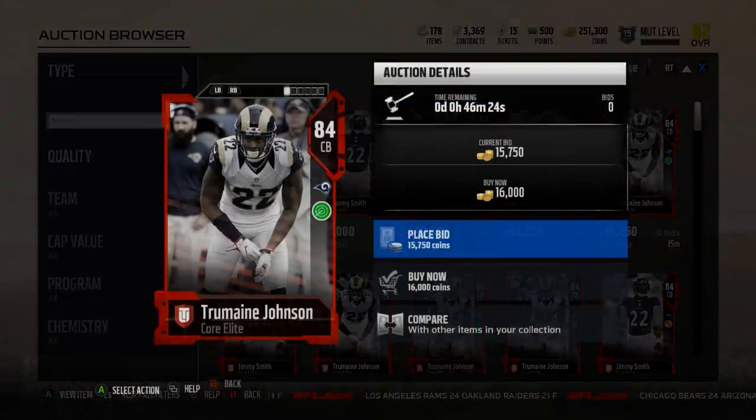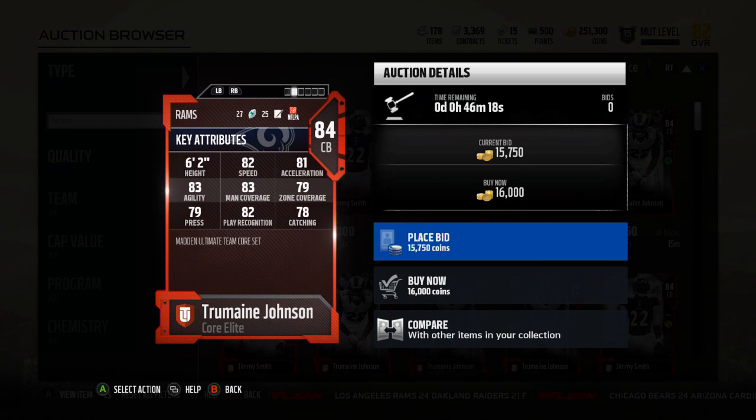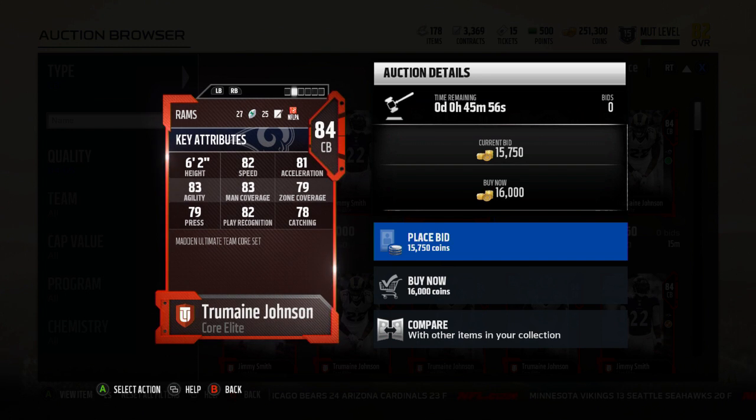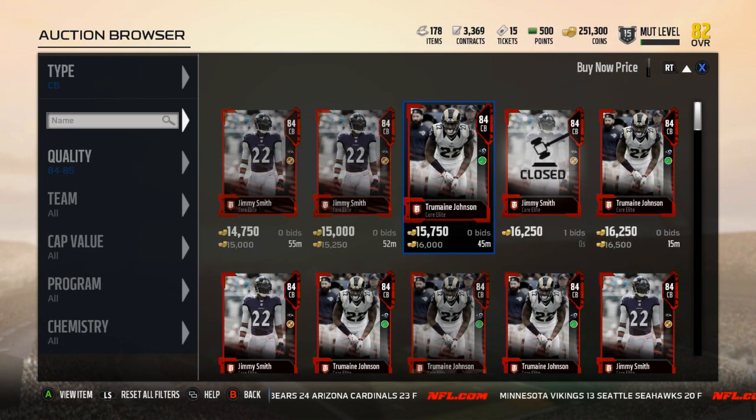Jimmy Smith stacks up pretty well to Deon. Tremaine Johnson has 82 speed, 83 man, 79 zone, 79 press, and 82 play recognition. His press is a little lower but his man is a little higher. I don't play a lot of zone so the six lower zone matters a little versus Deon, but it's not huge. His acceleration and agility are lower except for the press, but these are comparable and pretty cheap options.